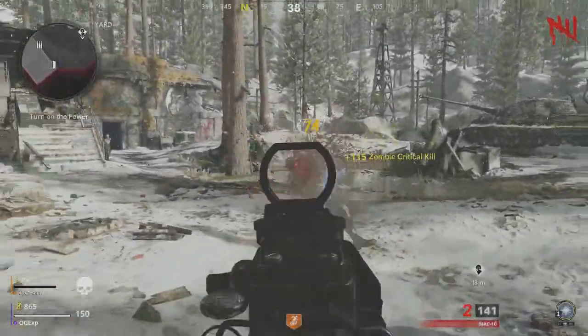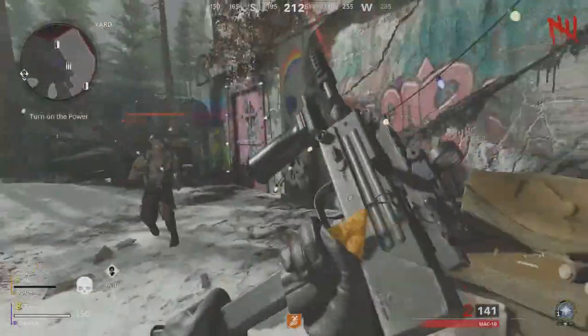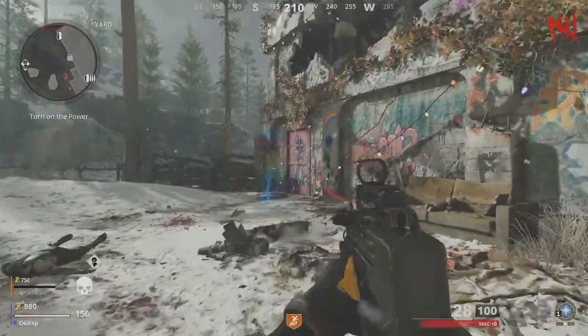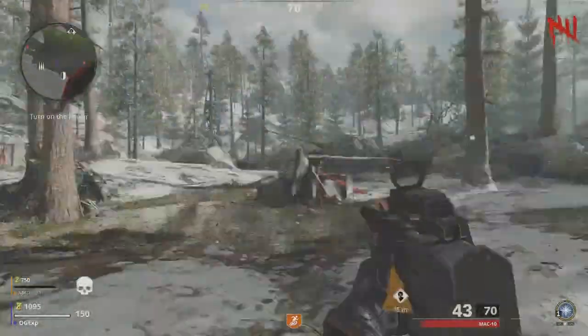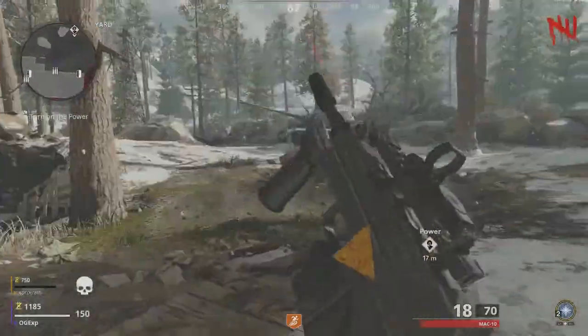Welcome back to the channel, it's Gazit, I hope you're all having a fantastic day today. So the last time out, we did this glitch to get yourself unlimited energy mines. But guess what? We can do this again, but actually give ourselves unlimited Frost Blasts.